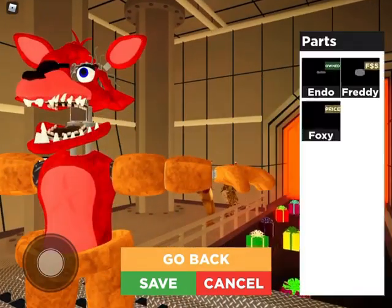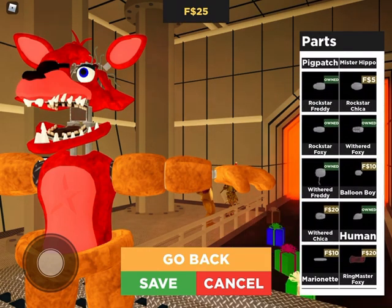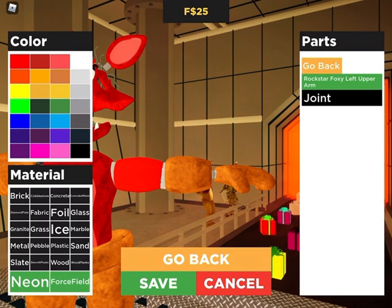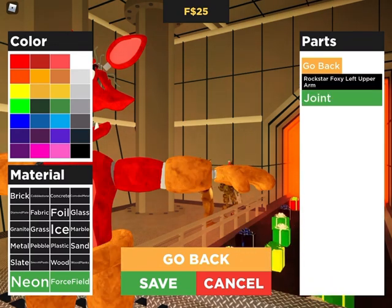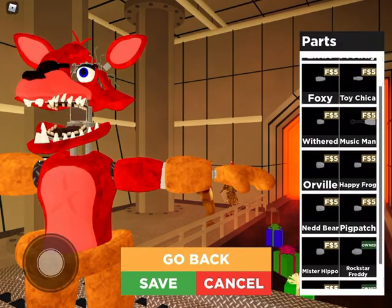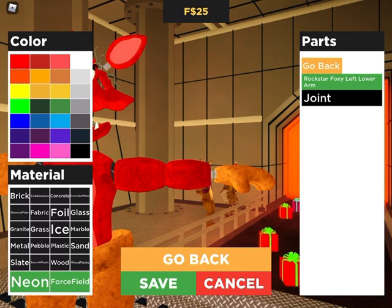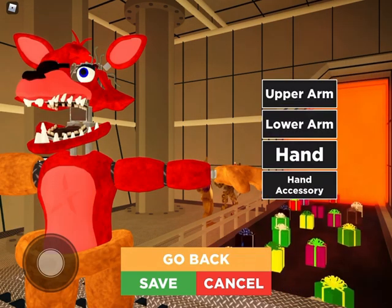Then make the arm — upper arm. You're going to put it to Rockstar Foxy. Put it to this, and then diamond plating. Lower arm — Rockstar Foxy. Joint — this, and then diamond plating.